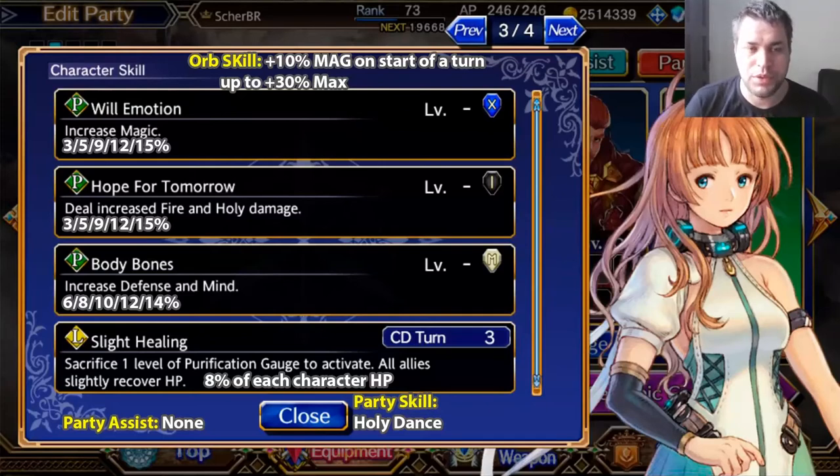Talking about her Orb skill, she gets 10% mag at the start of each of her turns, up to 30% increase. Three turns is not that much — it's very easy to reach her max potential. This increases more of her damage. But most characters from Gacha get around 40% increase with their Orbs, so it's very close but not exactly comparable.